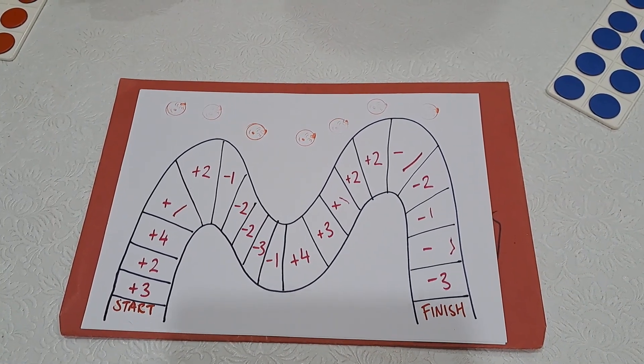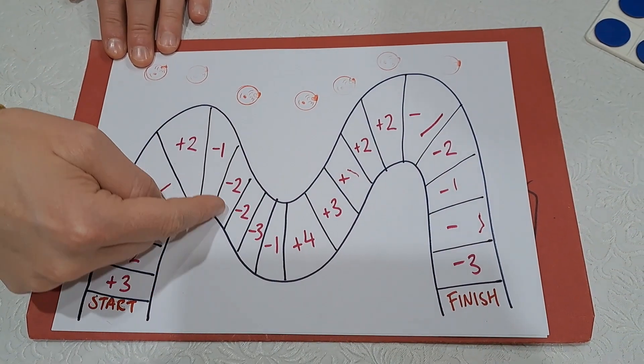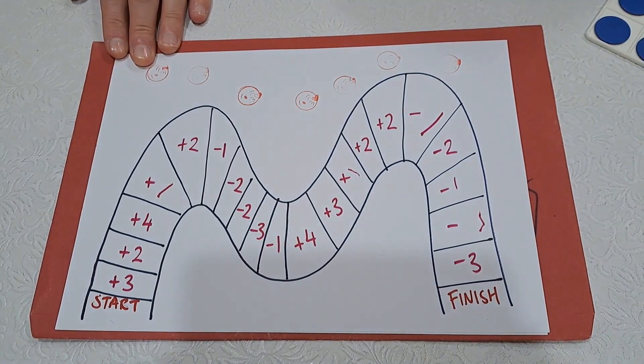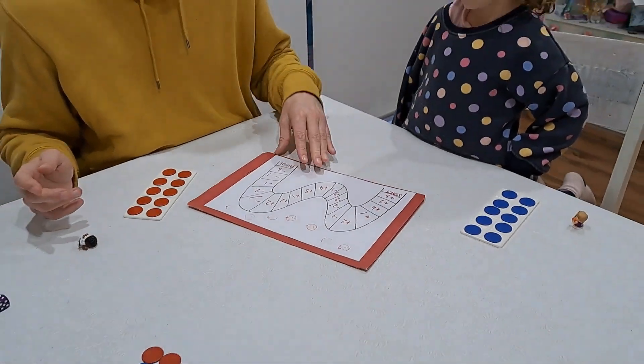You can make your own version of this type of board. It's a roller coaster. When we're going up, we're adding. When we're going down, we're subtracting. Up, we're adding. Down, we're subtracting. If you want to pause and make the exact same boards we've made, you can. If you want to make your own version of it, that's fine as well.